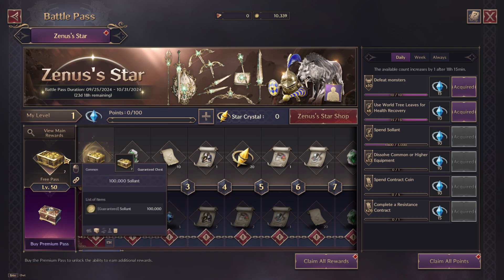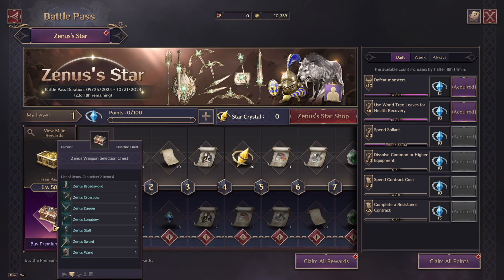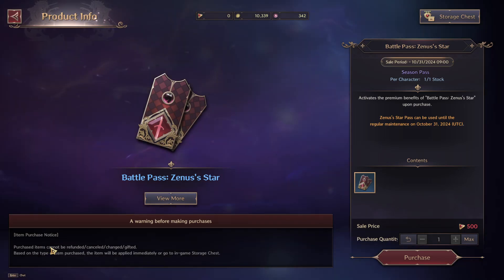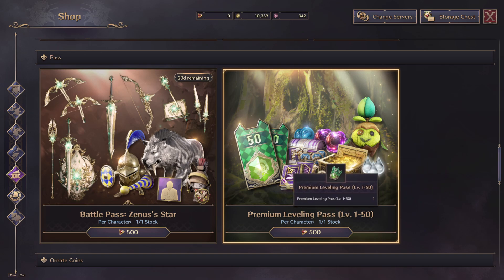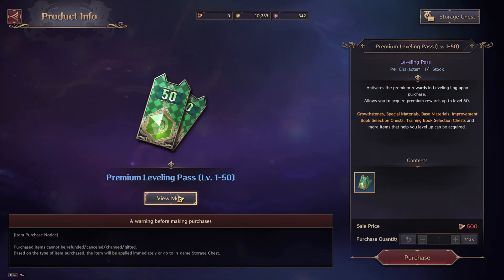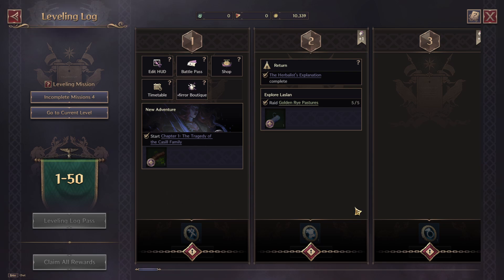You can see this top one is the Free Pass and the bottom one is the Premium Pass. If I then come out of that and out again, there is also a Premium Leveling Pass that we can get. If we have a look at what this one offers, we can see that is for your Leveling Log and that is for the bottom pass here.